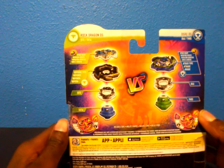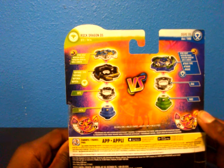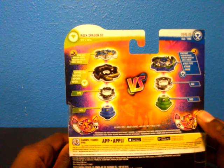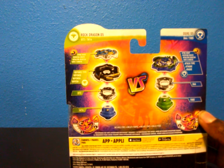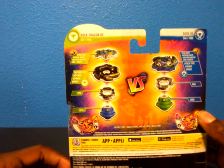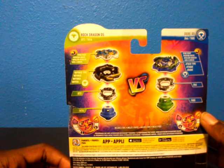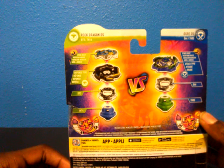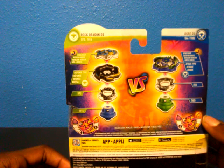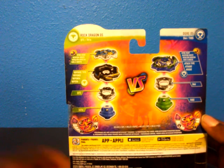Looking at the back of the box, Rock Dragon is a defense type. Instead of a three-part layer, it's two-part since the weight is built in. Its runtime is two and its drop frequency is four. Ogre is a one-part layer, does not come with a Senko chip, has a runtime of four, and a drop frequency of two.